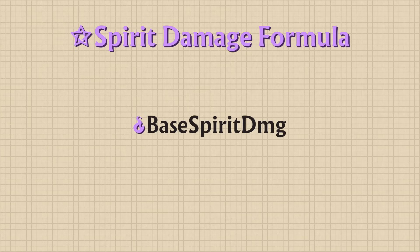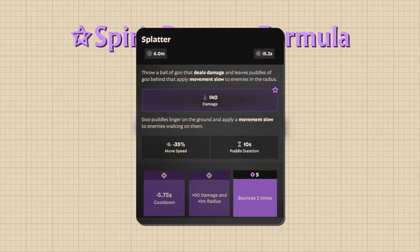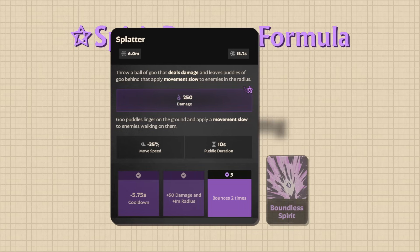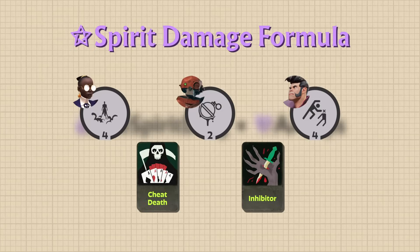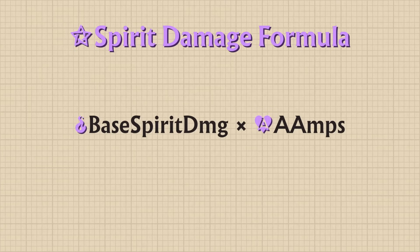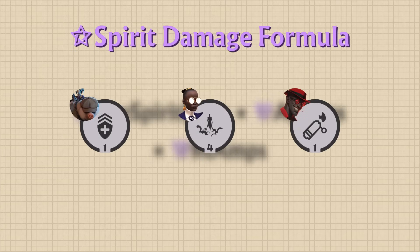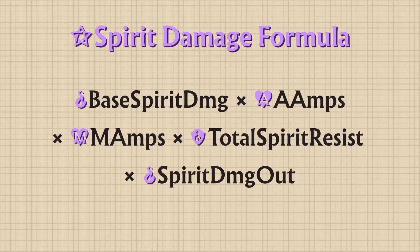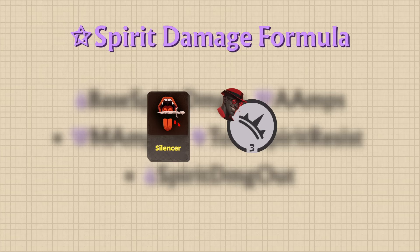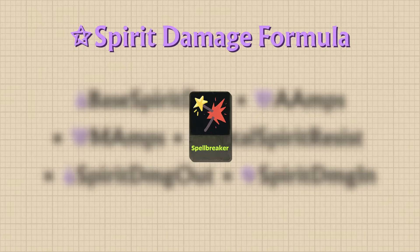Let's quickly go through the full equation for Spirit Damage. First is Base Spirit Damage — usually the number displayed on abilities and items, including any damage from Spirit Power and Ability Upgrades. This is multiplied by Additive Amplifiers, then by Multiplicative Amplifiers, then by Enemy Spirit Resist, then by your Outgoing Spirit Damage — which can only be found on Silencer and Infernus's 3 at T1 — and finally by the enemy's Incoming Spirit Damage, which can only be found on Spellbreaker.